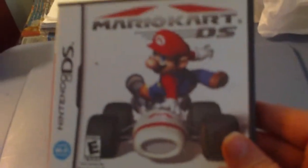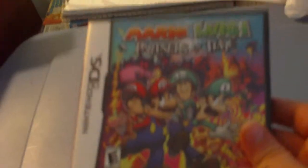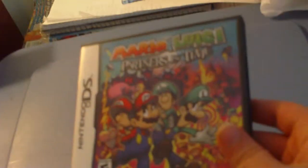Mario Kart DS — probably one of my favorite Mario Karts aside from the Wii one and Double Dash. Really fun. It was one of the first games to use the Nintendo Wi-Fi connection. Mario and Luigi: Partners in Time is the sequel to Super Star Saga on the GBA. Really fun, difficult, and a bit on the short side, but fun. I still haven't gotten Bowser's Inside Story — I'd like to, though.